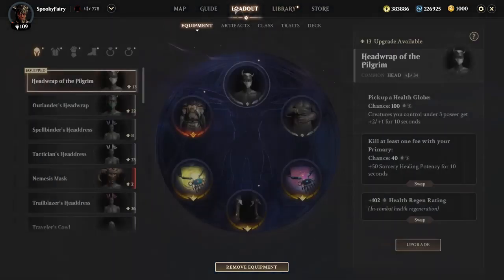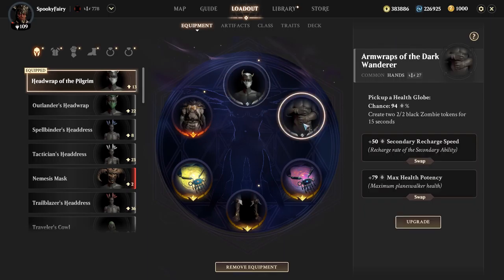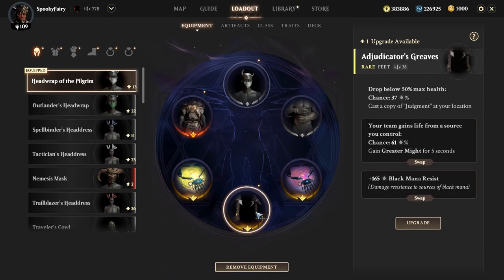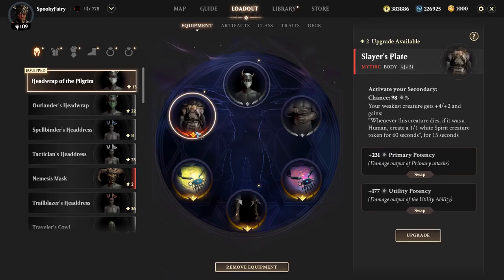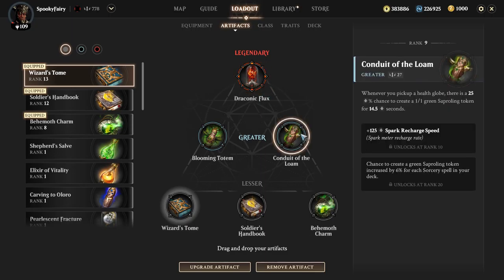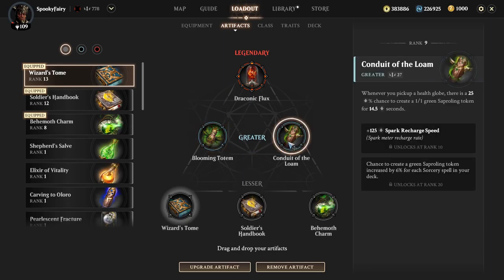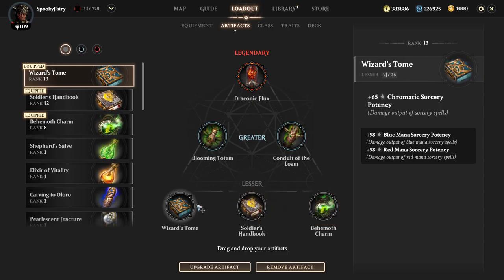For the loadout — Headwarp of the Pilgrim, common, but pick-up globe chance 100%: creatures you control under three power get +2/+1. This is insane and it's common. The other piece spawns two 2/2 black tokens for 15 seconds — 94% but you can upgrade it more. For the artifact, Dragon Flux is important, and Blooming Totem I really want at rank 20 because of that orb creation. Chrony of the Loon is another one I use.